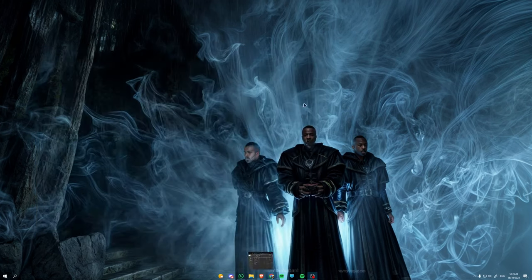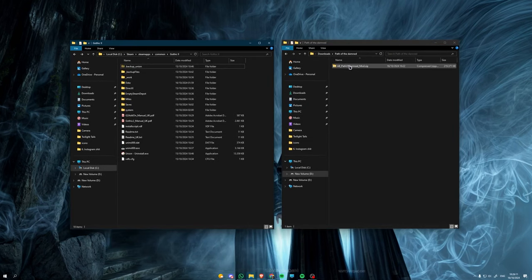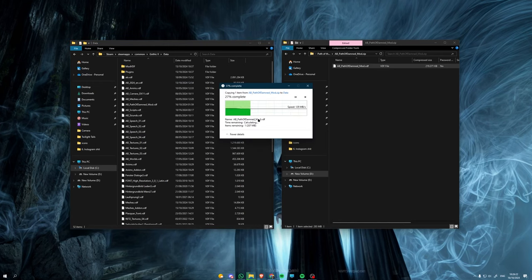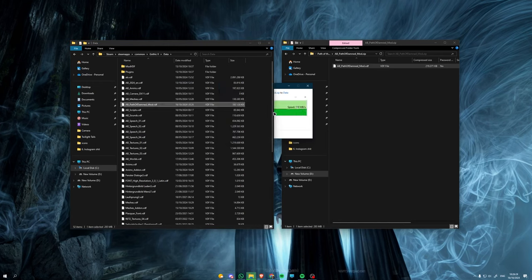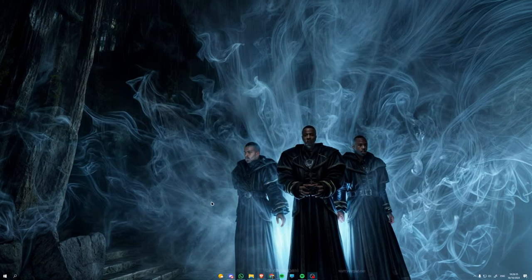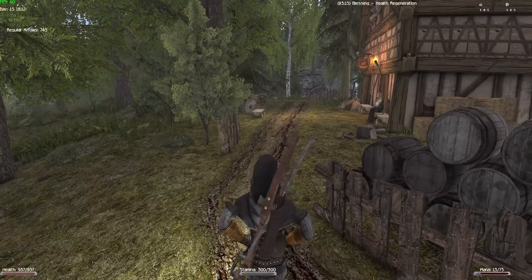We're going to extract the mod file — open it and just drag it into the data folder of your game. In Steam, go to Steam Apps > Common > Gothic 2 > Data and paste it there. It should just automatically work. Now let's get into the game and see where to go.